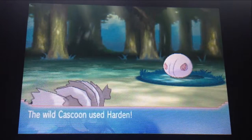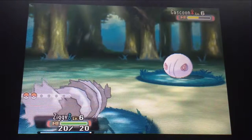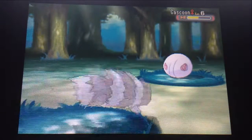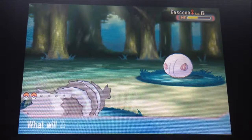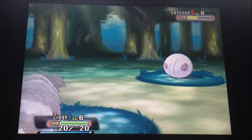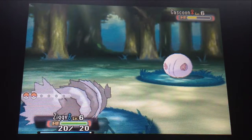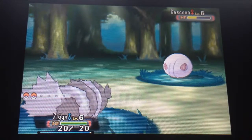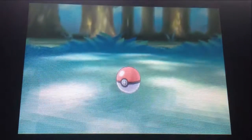Just going to try to use Tackle again because it's not going to do hardly anything, but it'll do something. Okay, that's barely getting anything. Defense won't go any higher. It does practically nothing. I think we're going to go for another Pokeball — can we catch a Cascoon? Now, I'm only going to go up to three Pokeballs max on this Pokemon.